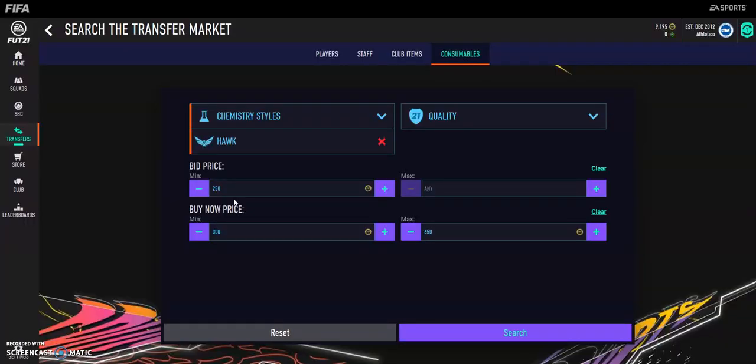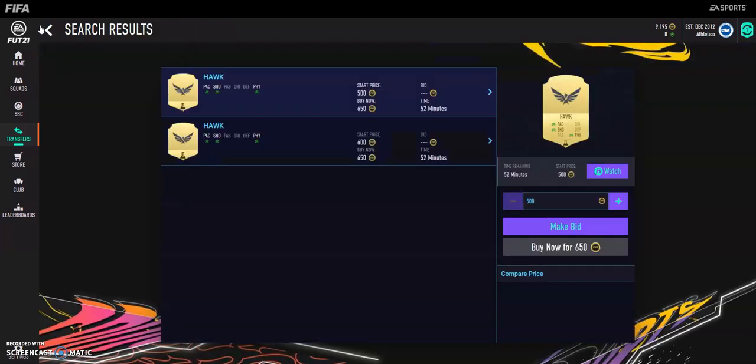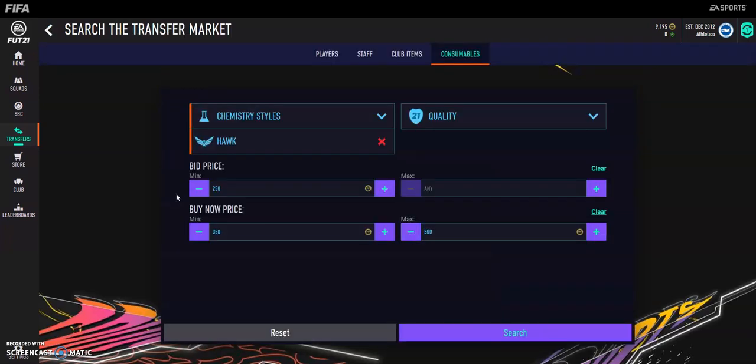Hey guys, welcome back to our brand new video. I'm going to be showing you the best unknown method of FIFA 21. This is a method that I've been doing a little bit and made a few coins off. So you'll start up here with the Hawk — $650 for these — and you want to go like $500 and then just search like this on the market.